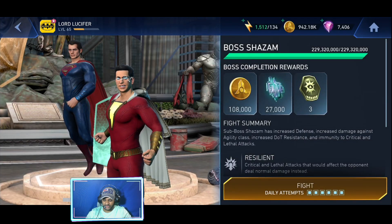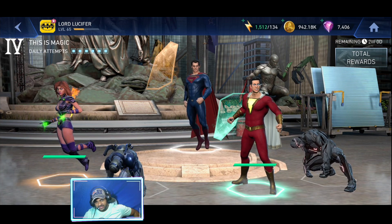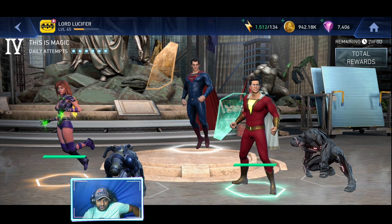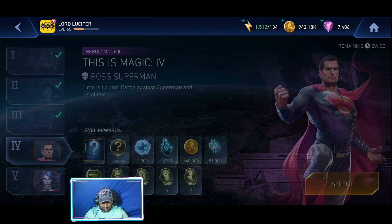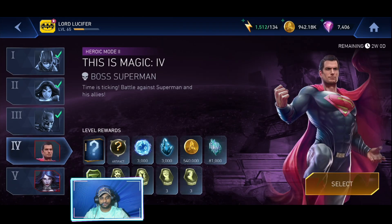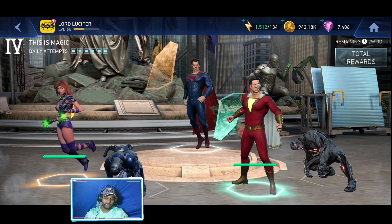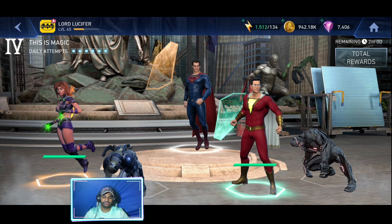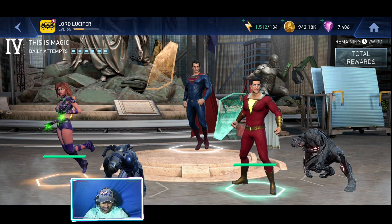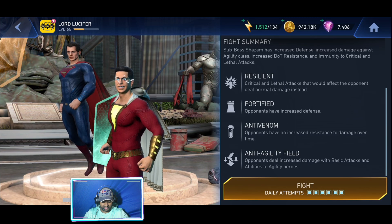Hope you guys are having a great day. So we have this — is Magic back, we got it last night. This is my E2Play account and we are on Heroic 2 at the moment. We're going to try to take down boss Superman. We still have a couple of sub bosses left. The tier 4 sub bosses are actually more difficult than any other tier on this Is Magic solo raids. So I'm going to take down Shazam first — fortified, resilient, anti-venom, anti-agility.